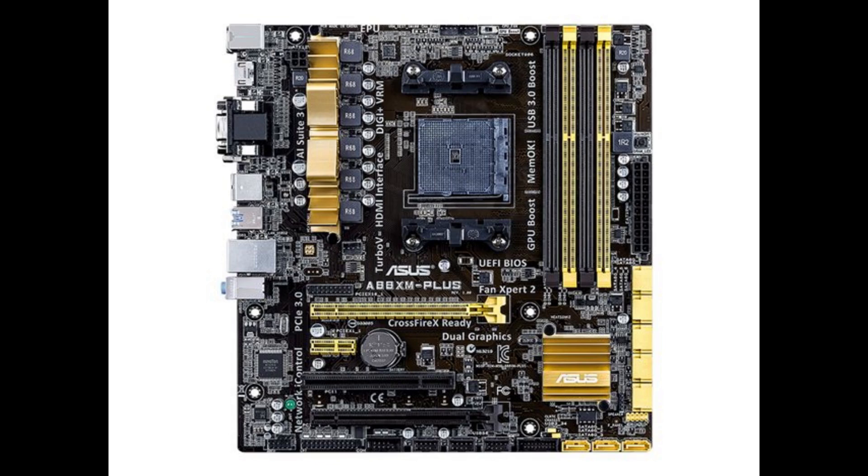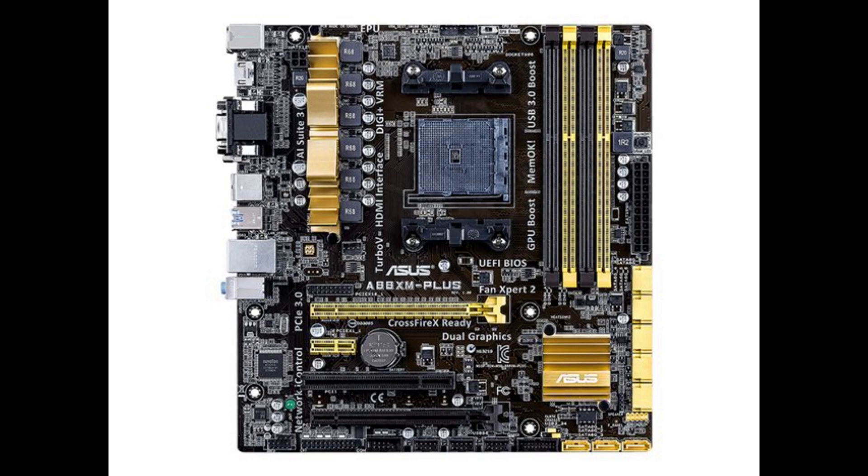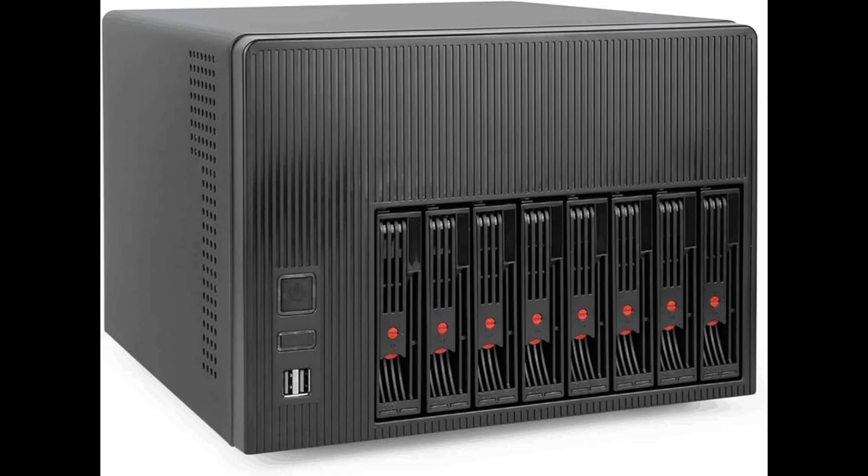In today's video we are going to test this ASUS A88XM motherboard with an AMD Athlon A10 7870K APU on the FM2 Plus platform. The first thing you might notice when you look at this motherboard is all the SATA ports. The A88X chipset supports up to 8 SATA ports running at SATA 3 6Gbps, making this motherboard ideal for a basic NAS setup.